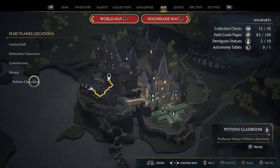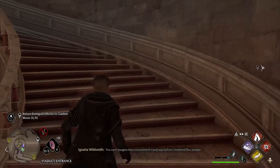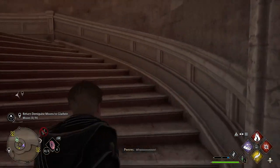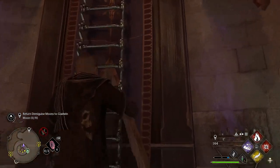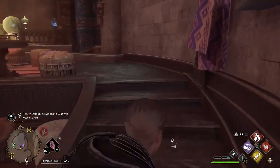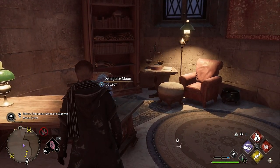Go inside and on the table right there is Demiguise Moon number 3. For the next statue, go to the Library Annex and the Divination Classroom. When you spawn in, run up the stairs to the very top where a magical ladder drops down. Climb the ladder and when you get to the top, run around to the left-hand side and you will see the Demiguise Moon right there.